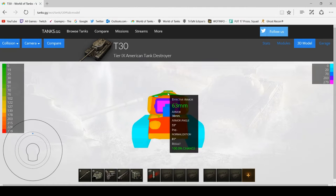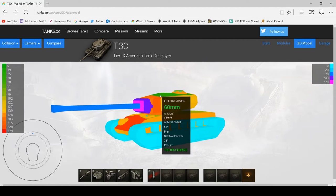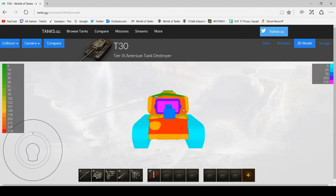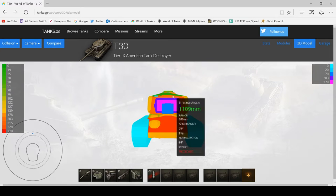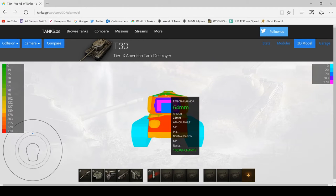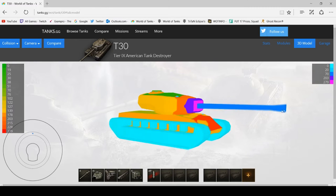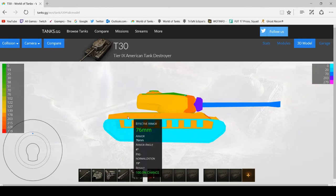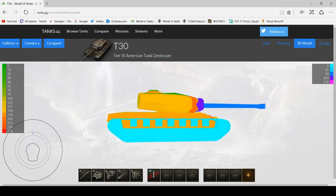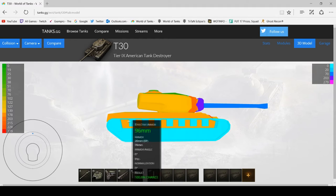Don't aim for the turret because it is pretty strong, unless you can hit the cupola on the top of the T30. If you've got 120mm of pen or more, you can overmatch this area on top of the tank since it's only 38mm of thickness. It's slightly offset to one side, so if you aim to the left slightly you'll be able to hit it and overmatch hopefully. The side of the tank is pretty weak overall.